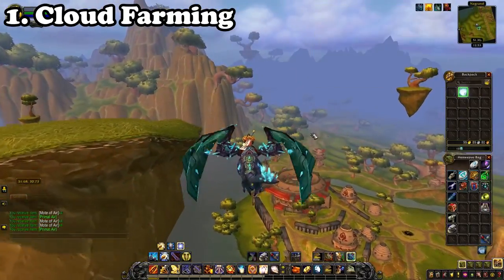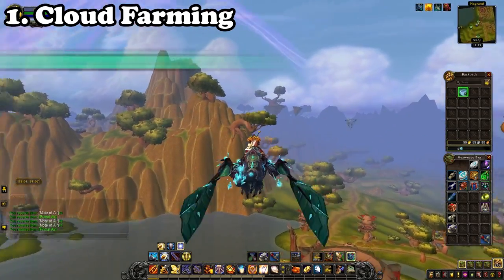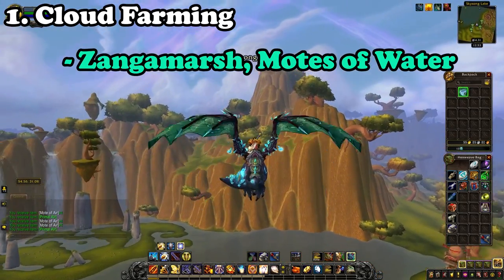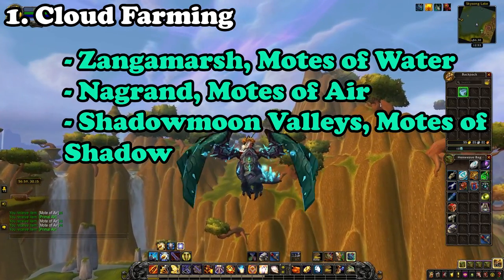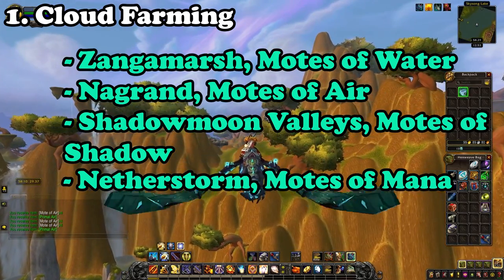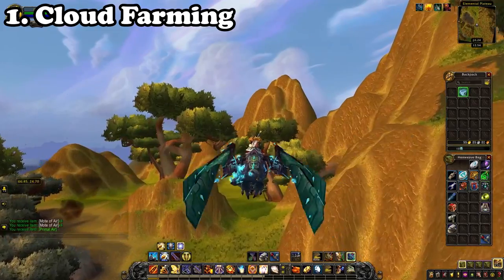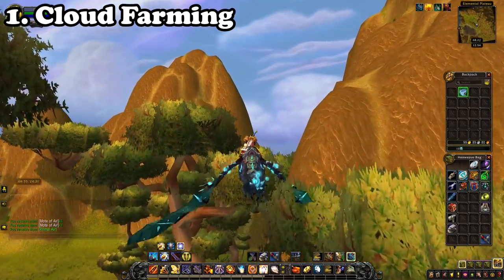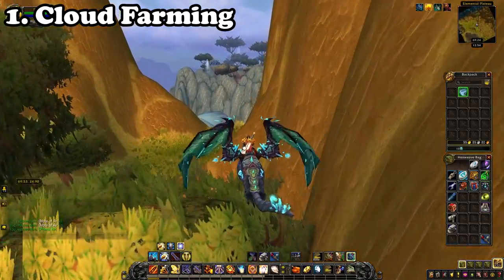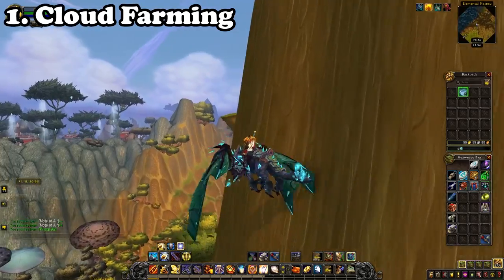You will receive motes from this. Each zone provides different motes — in Zangarmarsh you will get Motes of Water, Nagrand Motes of Air, Shadowmoon Valley Motes of Shadow, and Netherstorm which will provide Motes of Mana. I prefer farming Netherstorm and Nagrand as these tend to give the best returns for time invested, and it's a different way of farming in the open world compared to gathering professions.